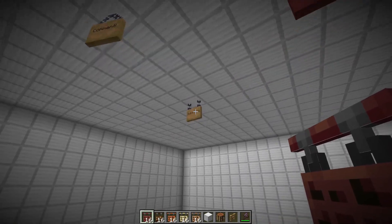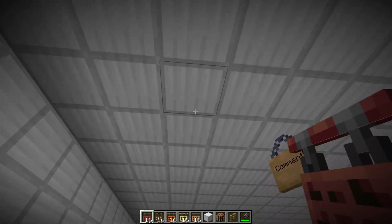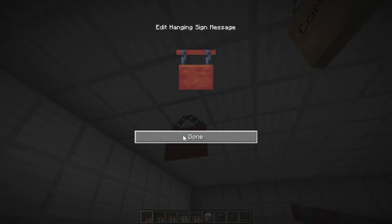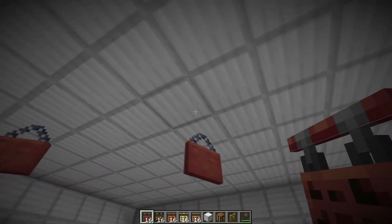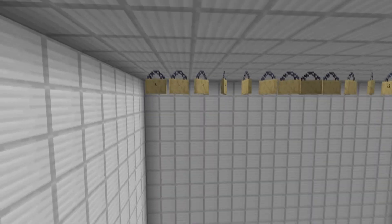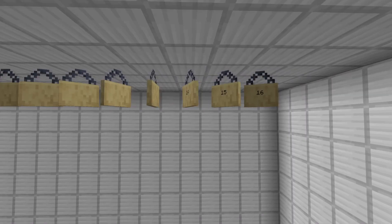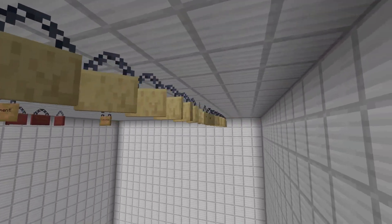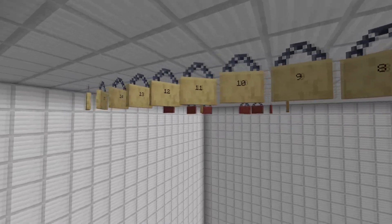All you need to do to get this second version is to just sneak, and then it will always be the one with the V-shaped chains. There are 16 different rotations you can place these hanging signs in, which will look something like this — all 16 different rotations for the hanging signs that have the V-shape on the top.